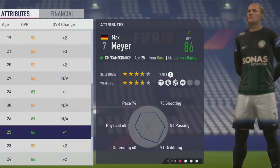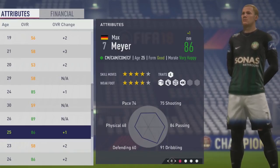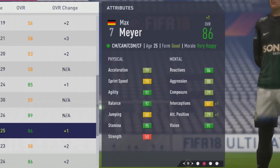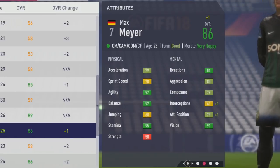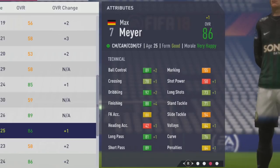He's now hit his potential of 86 overall at age 25. So again, 4-star skills and 4-star weak foot. Some very nice stats for a center mid and center attacking mid. So 79 acceleration, 70 sprint speed, 92 agility/balance, 68 jumping, 95 stamina, 50 strength. Mentally: 86 reactions, 80 aggression, 79 composure and attack positioning, along with 91 vision — very high vision to go with excellent agility and balance. It's going to feel really good on the ball and make him a great playmaker.